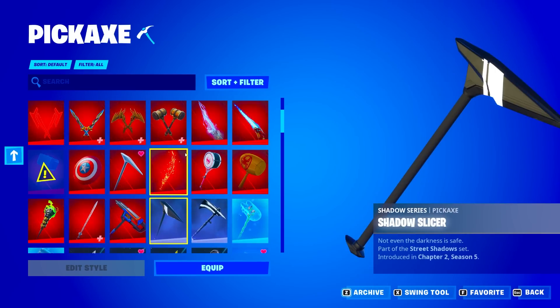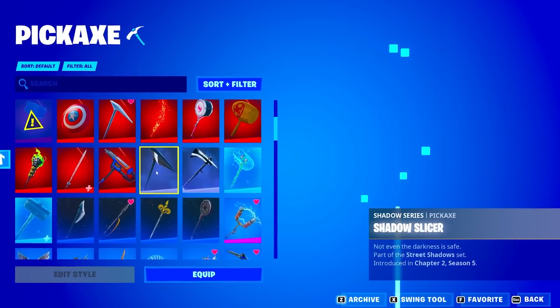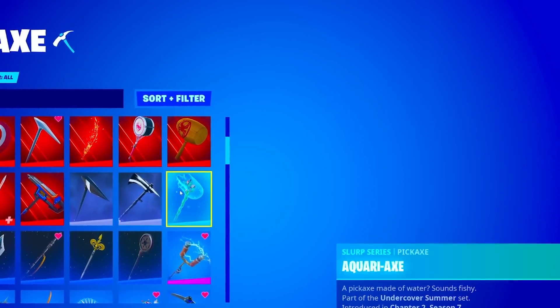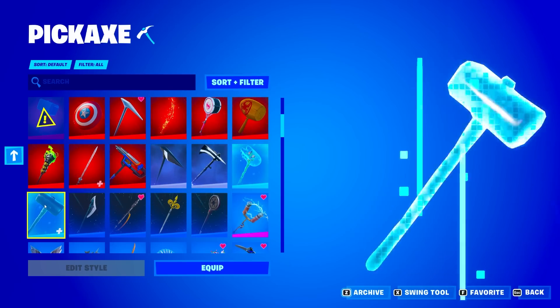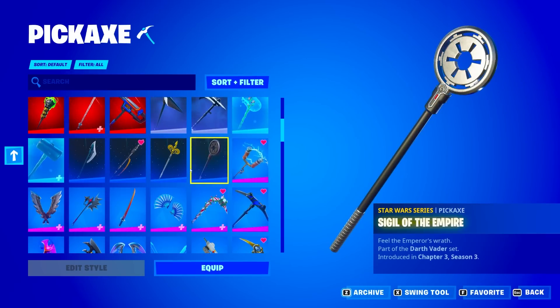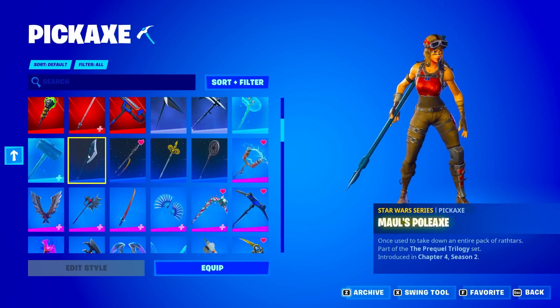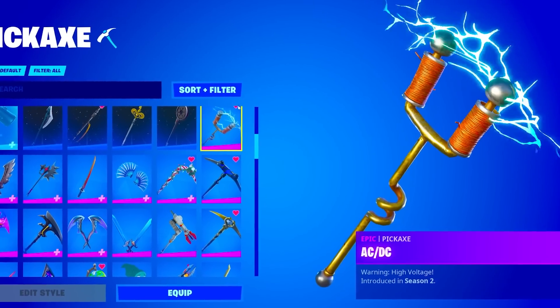The Marvel series pickaxes are actually pretty rare since they're not in the item shop all the time. We got the Shadow series Slicer, the Stark Splitter, the Aquari Axe from the Slurp series set, the Sledgehammer, and four Star Wars series pickaxes: the Sigil, the Royal Naboo Ray Quarter Staff, and the Maul's Pull Axe.